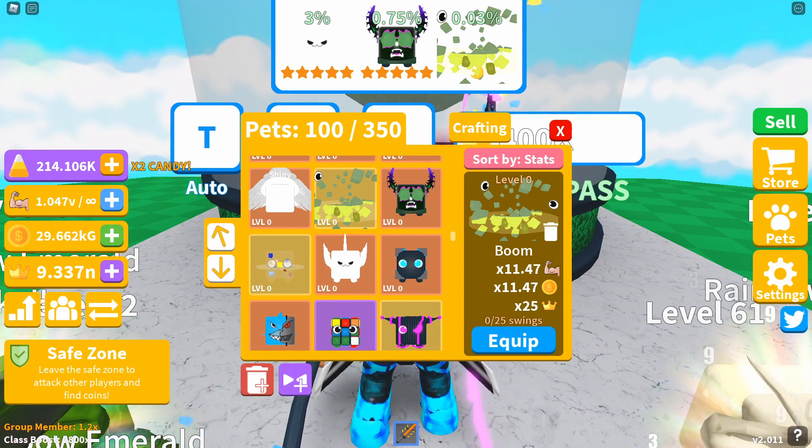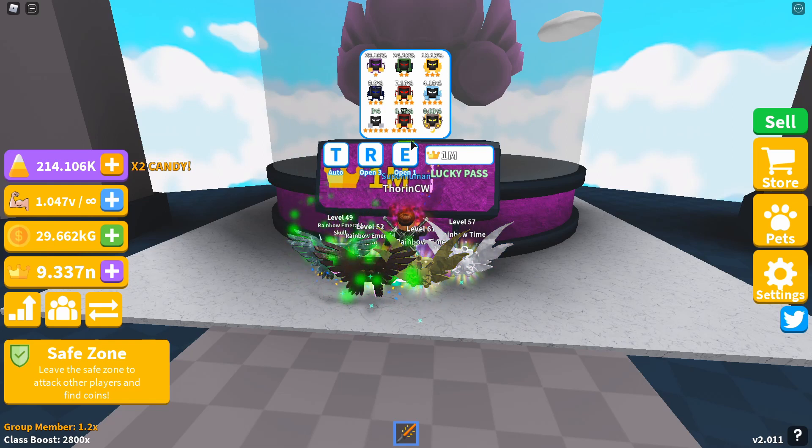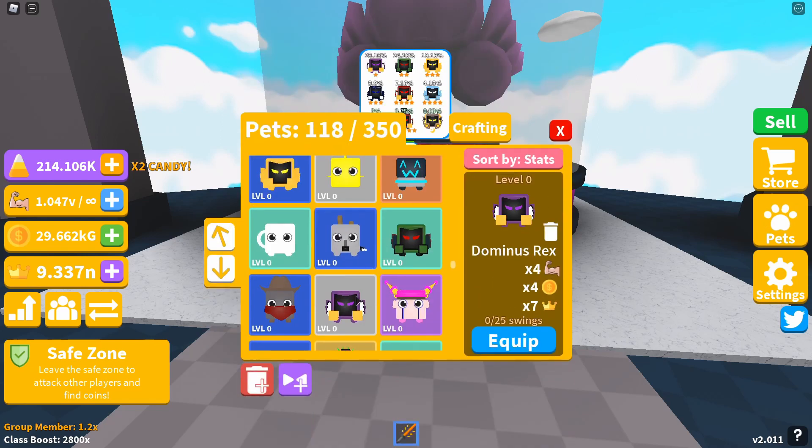The next egg is island three, which costs one million crowns. We've got one one-star, one two-star, two three-stars, two four-stars, two five-stars, and a moon pet, same as the last egg.